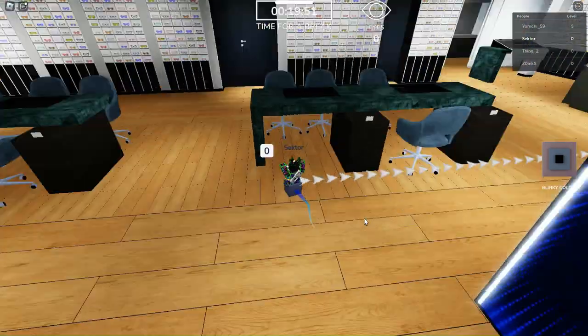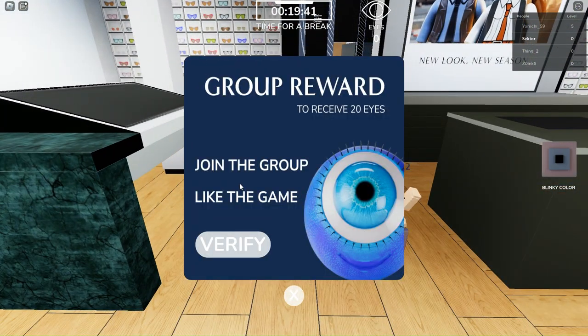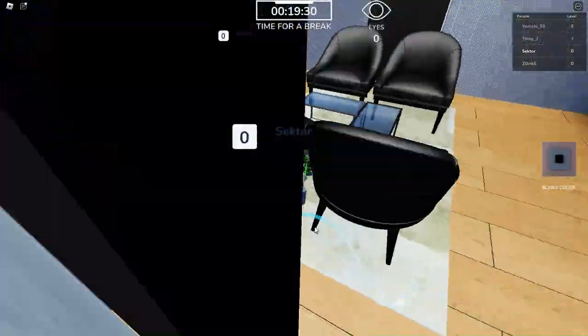First, join the game called LensCrafters Eye Odyssey. If you haven't done this part already, go follow the arrows to the portal. Once you reach this purple portal right here, you're going to want to interact with it.